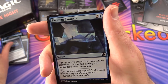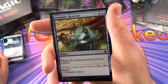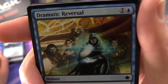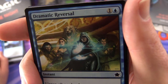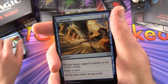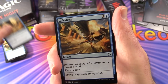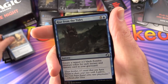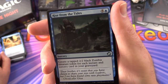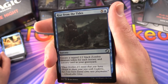Decision Paralysis taps creatures - 2 of those. Dramatic Reversal untaps all non-land permanents you control. We've got the whole Gatewatch here - Gideon, Liliana, Ajani, Jace and Nissa - common Planeswalker characters in the game. Gale Strike taps creatures and draws cards. Rise from the Tides - create a tapped 2/2 black zombie creature token for each instant and sorcery card in your graveyard - that is very unusual, combining black and blue.